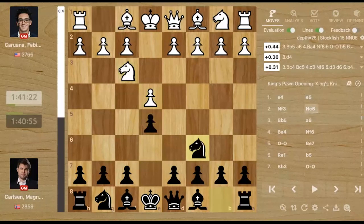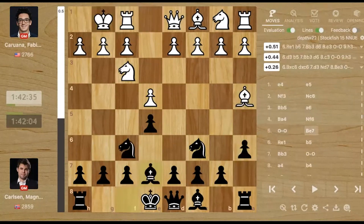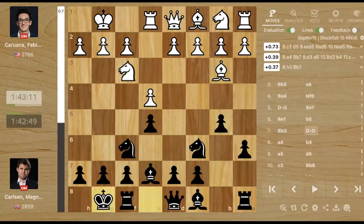Caruana played e4, e5, knight out, knight out and we have the Ruy Lopez. a6, bishop back, Nf6, castles, Be7 — the main line of Ruy Lopez. b5, bishop b3 and castles. So Magnus is inviting c3, which could be met with the Marshall attack.